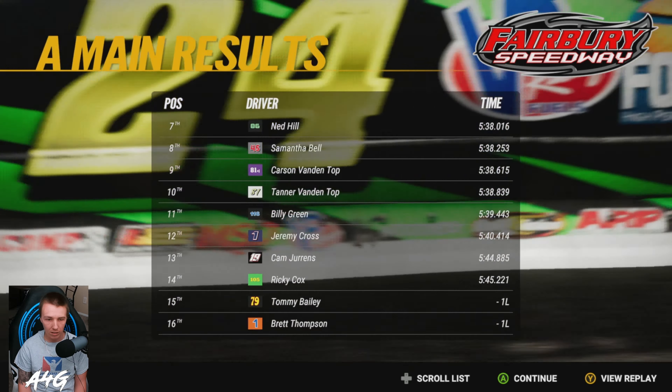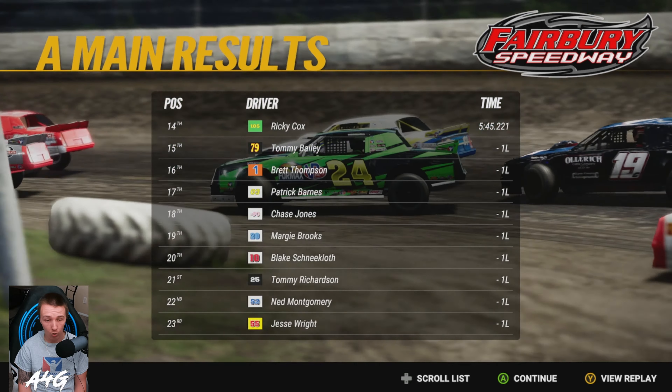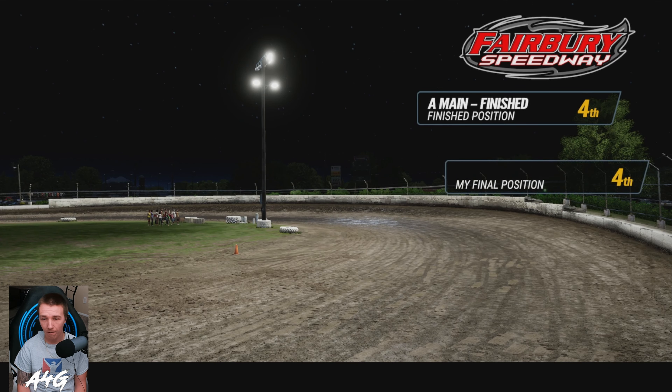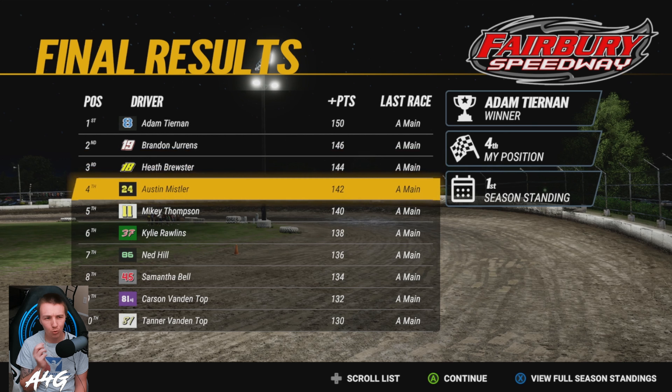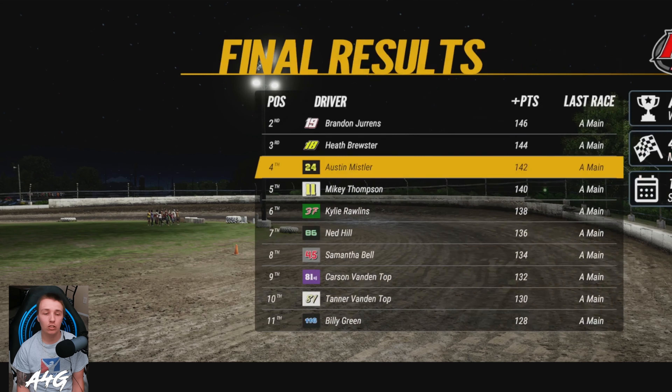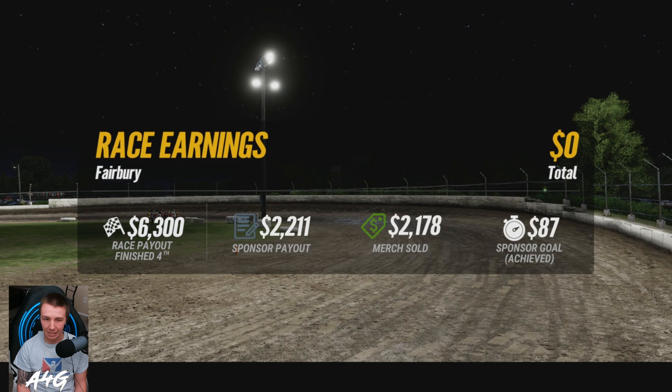Kylie, Ned, and Samantha are up there. Shneencloth got 20th — he is way out of the points. That is awesome. We finished fourth. We gained two points on Mikey and four on Kylie, and eight on Samantha. Shneencloth fell all the way to fifth from second — that is huge. We're 20 points ahead of Mikey with four races left in the season. 30 ahead of Kylie, 32 ahead of Samantha. Going into the last four races is going to be big — get a pretty decent payout, over 10k easily.